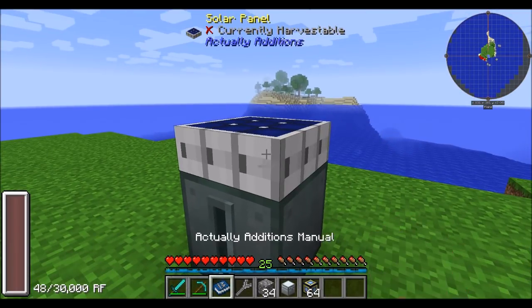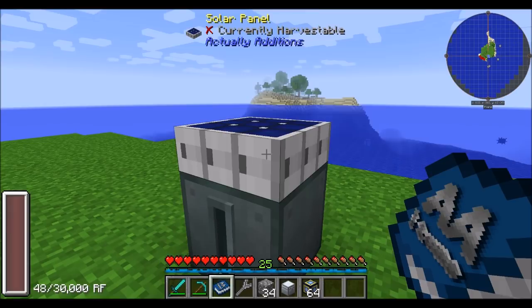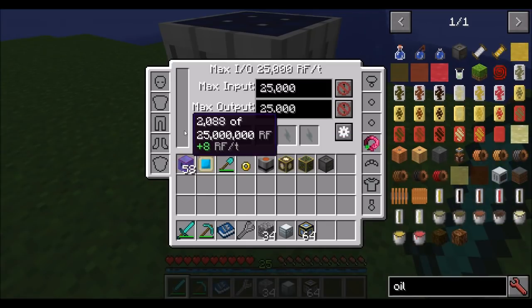The solar panel is not too hard to understand — it gets power from light. It produces 8 RF a tick when it has direct daylight above it and it's daytime. Any blocks above it that are transparent, like glass, may decrease its efficiency. So 8 RF a tick — no big deal.